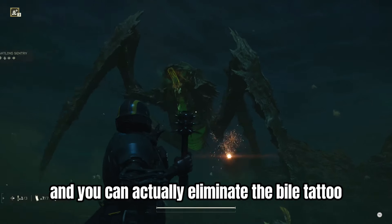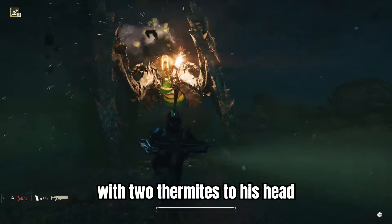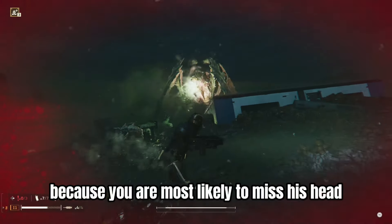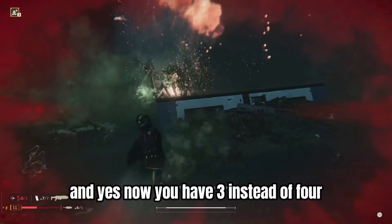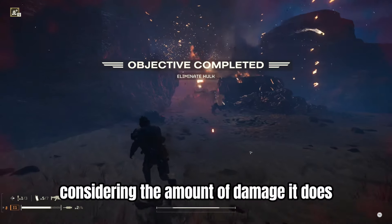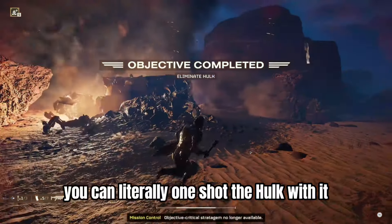You can actually eliminate the Bile Titan with two thermites to his head, but I do recommend throwing all three of them at him, because you are most likely to miss his head. And yes, now you have three instead of four, which is really reasonable considering the damage it does — you can literally one-shot a Hulk with it.